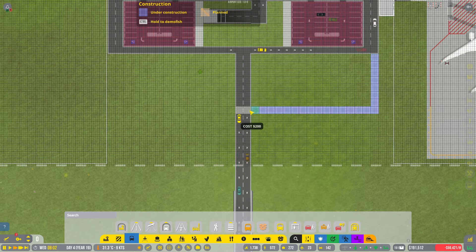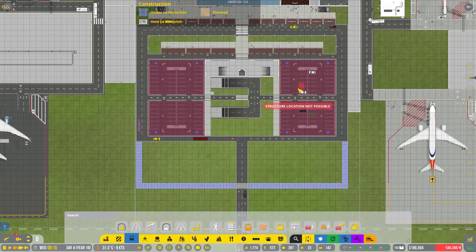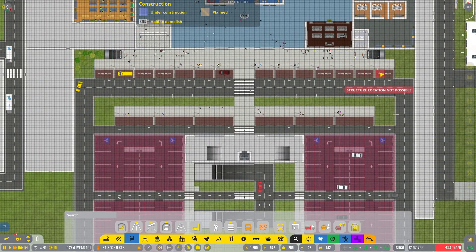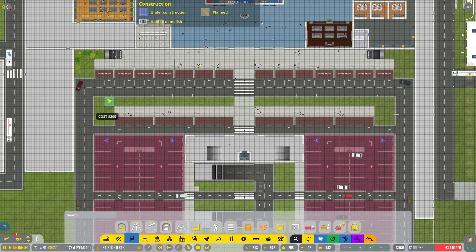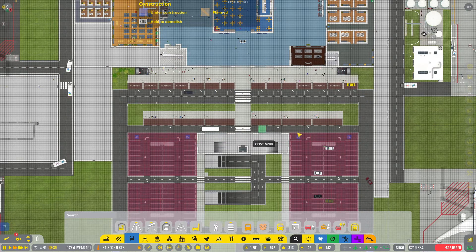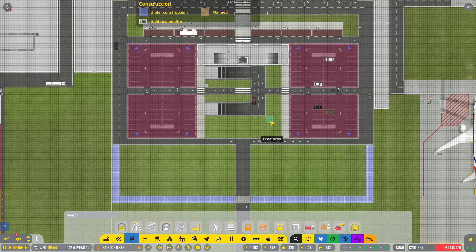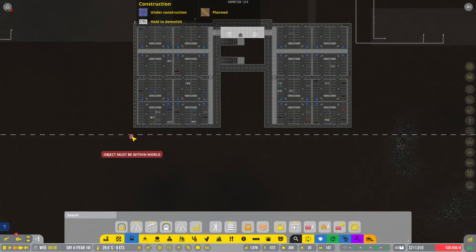We'll come all the way across and up. I'm going to do just kind of a one-way loop all the way around. I think what I'm going to do is car drop-off here and possibly here, because you can select which side to have people drop off on. Might do taxis in this middle area and then buses down here, and then have all the parking down below.